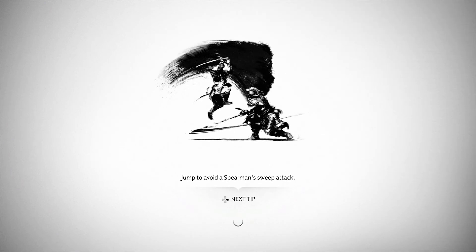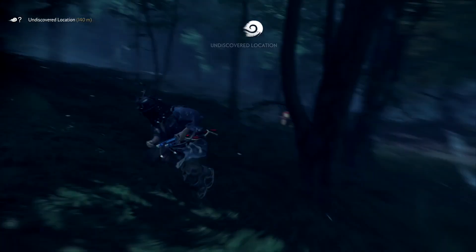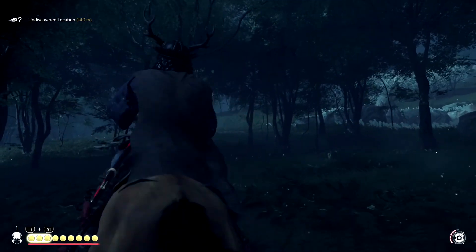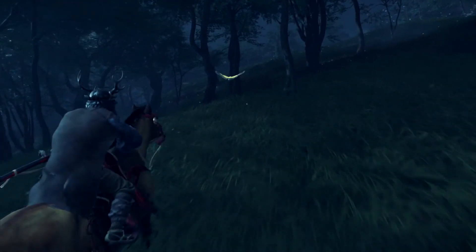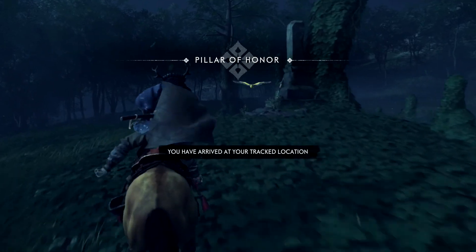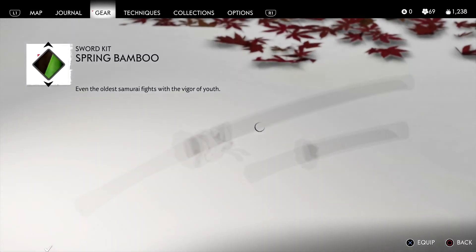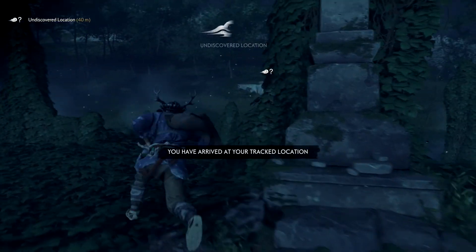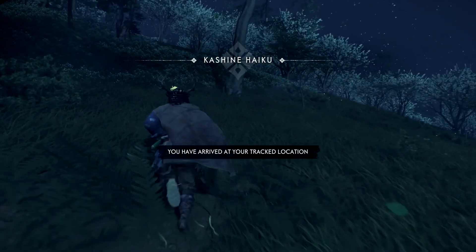Let's go to this fox den — going the wrong direction, a little far. Get back on the horse. The yellow bird is gonna lead us — must be a hot spring or something. It is another Pillar of Honor. 'Spring Bamboo — even the oldest samurai fights with the vigor of youth.' Let's roll with it. From there we're going to move a little bit more and there's a haiku place — might as well do that as well.